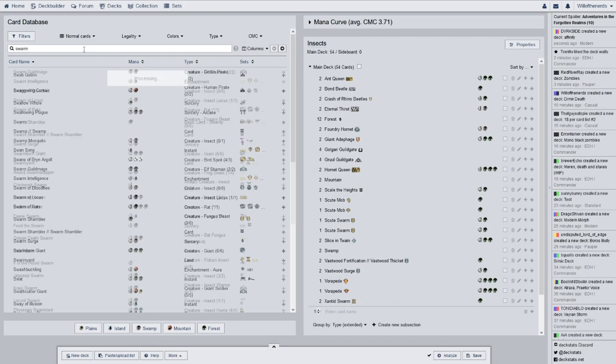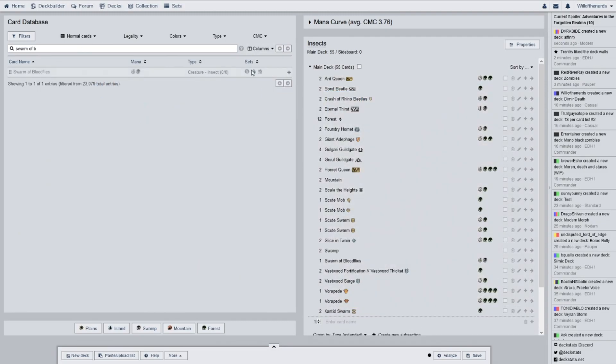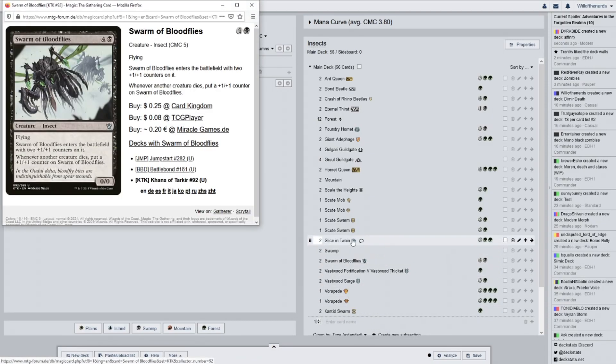Swarm of Bloodflies — two of them, both from Khans of Tarkir. It enters the battlefield with two plus one plus one counters on it. Whenever another creature dies, put a plus one plus one counter on it. A five-drop for an initial 2/2 — yeah, hindsight, that's not a great card.